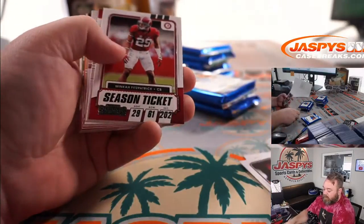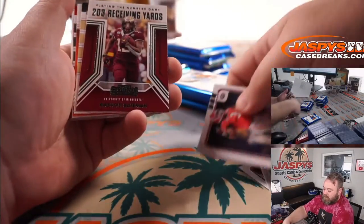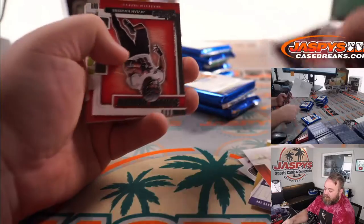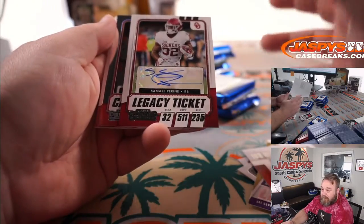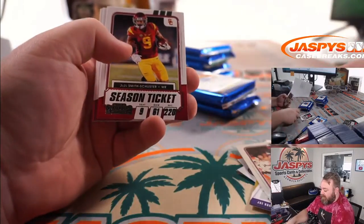Pack 5: Patrick Mahomes and a Joe Burrow, Devonta Smith, another Joe Burrow, Kadarius Toney, and we got Samaj Pirine — legacy ticket auto of the great Pirine family. And Lamar Jackson, campus ticket.